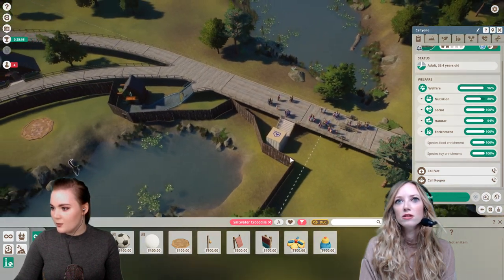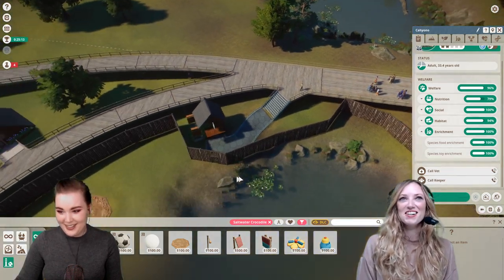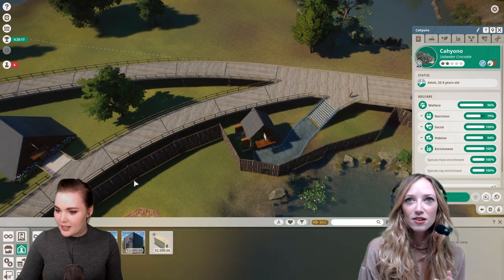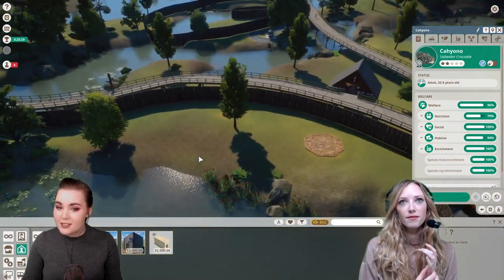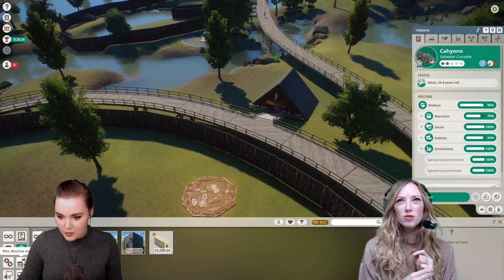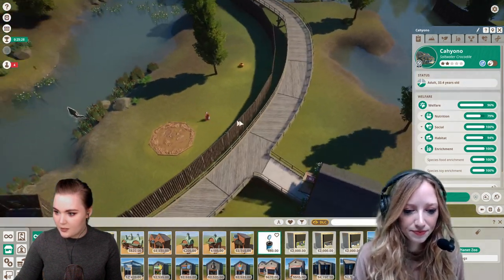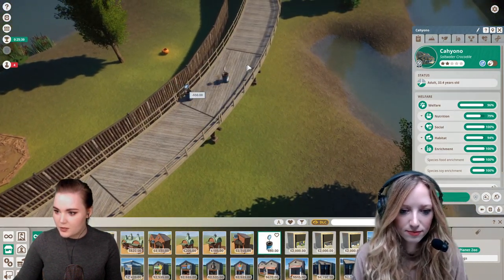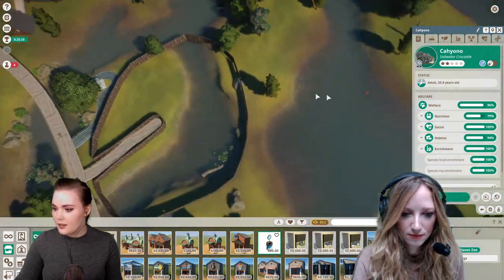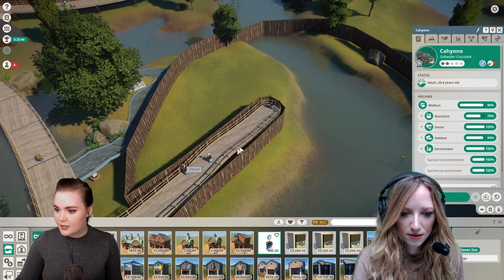Speaking of visitors — they've already started to arrive. I hope you guys like crocodiles and flamingos because that's all we've got at this zoo. Basically, visitors will donate money to your zoo if they really like it. We need some donation boxes — and I feel like we need a cafe or something. Let's just remind them to donate while they're here.